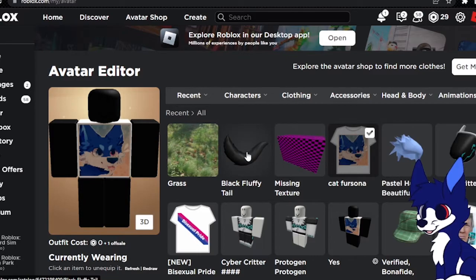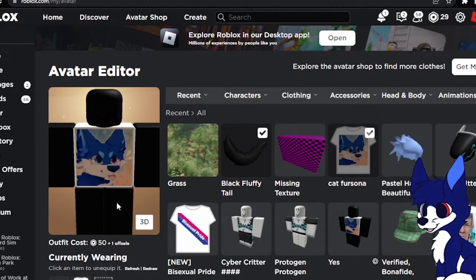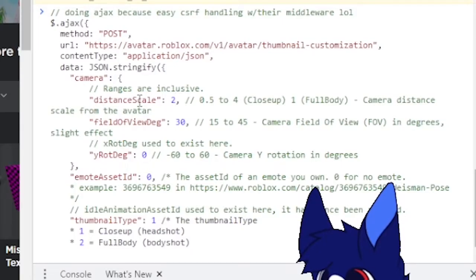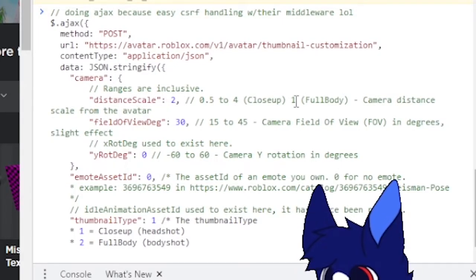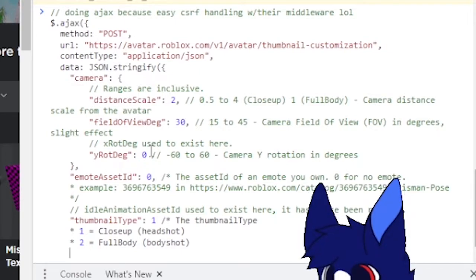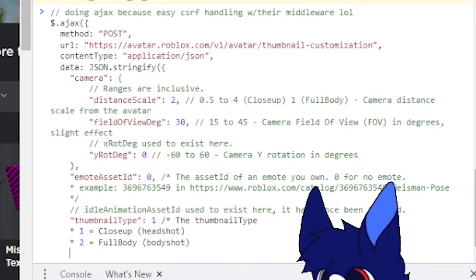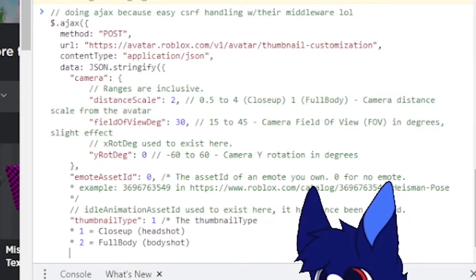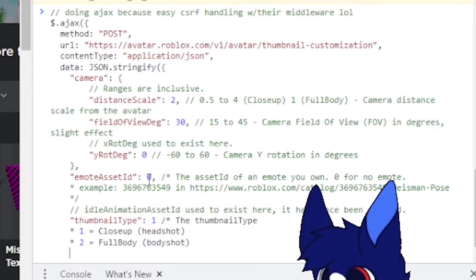What we're going to do is equip the black fluffy tail first and then inspect the console. We're going to paste in that code, make the distance scale as close as you can, and make your field of view as short as you can. For Y rotation, I wouldn't really mess with that because that just changes the yaw — the way it turns. So keep it at zero.